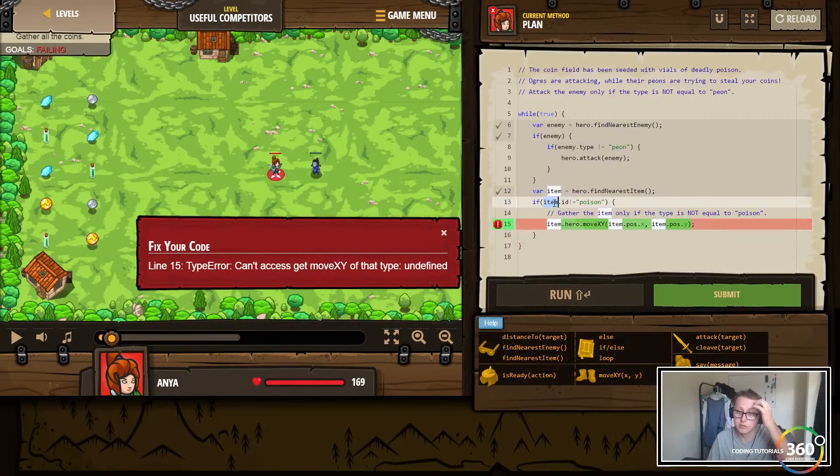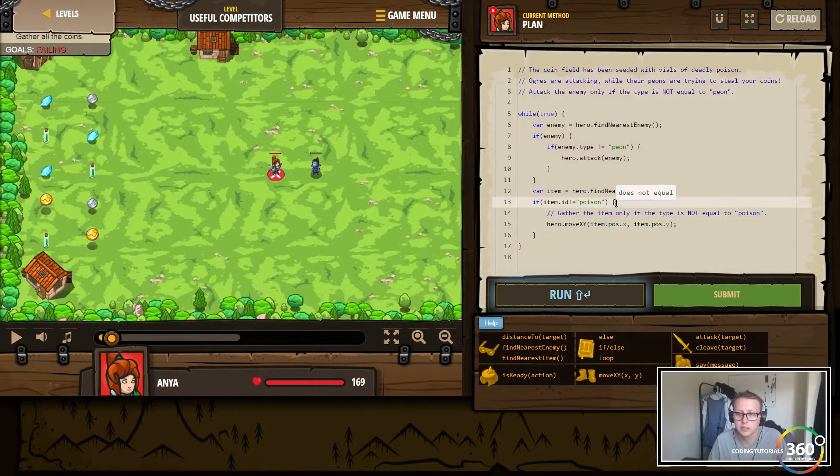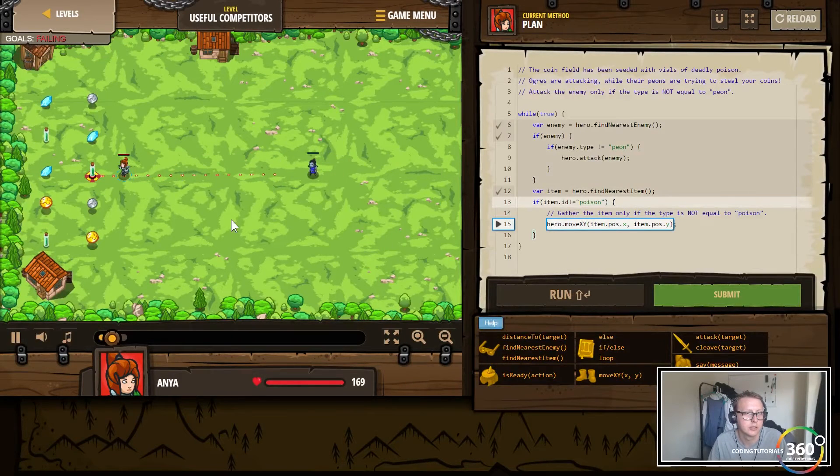Alright, this seemed to work but we need to get rid of that — we don't need the item moving, we actually want to move the hero, not the item. Damn, straight to their death. Yeah, it's looking like they're still going to die.